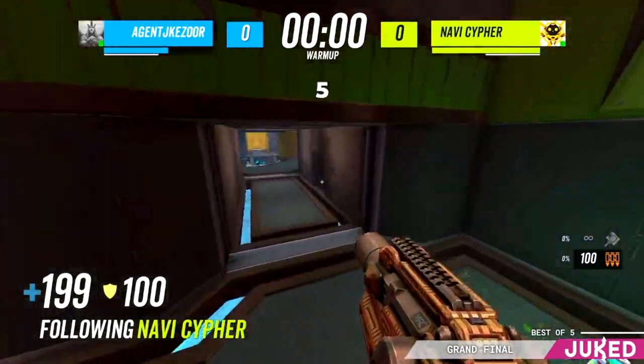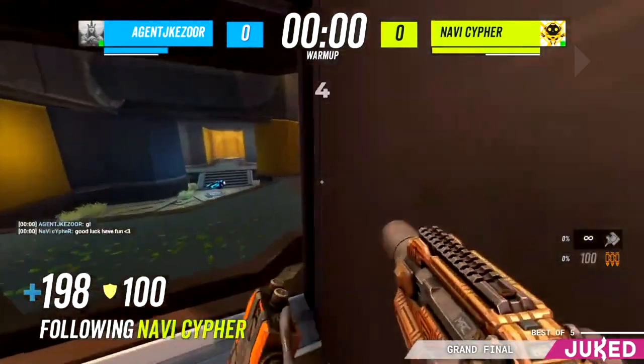Agent, on the other hand, has been called the European Rafa, which is an interesting comparison. He's a strong item player. I think he's going to be approaching this very positionally, and he'll have to contend with the strong aim of Cypher. So let's not talk too much — I haven't watched this game yet — and let's see where this spawn comes out.